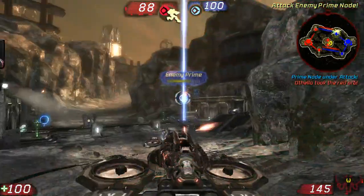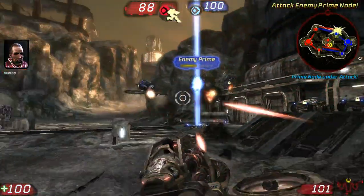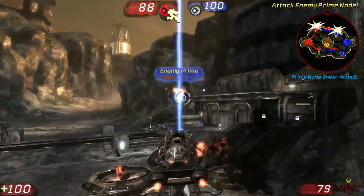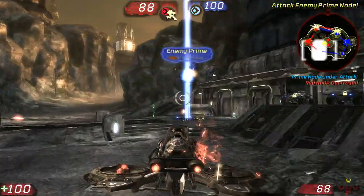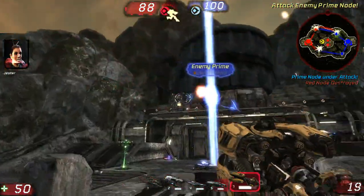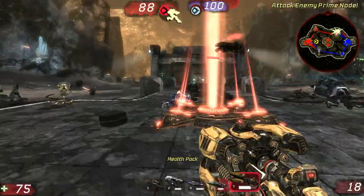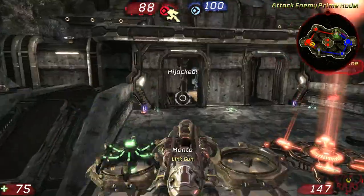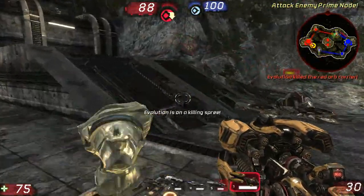Heading toward west tank node. Enemy Cicada, heading toward west tank node. Red orb picked up. I have to warp. Enemy Manta, heading toward west tank node. Heading toward prime node. Enemy Manta. Attack new left tank node. Hijacked. Red orb dropped. Area secure. Red orb dropped.